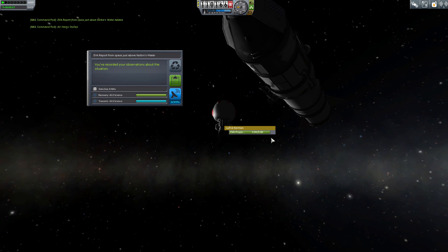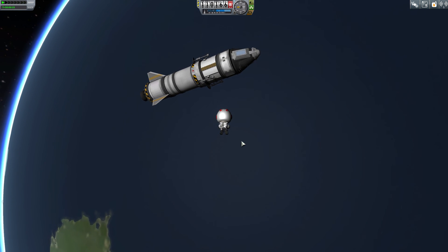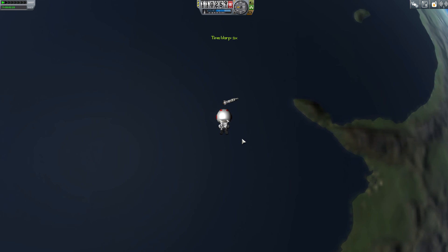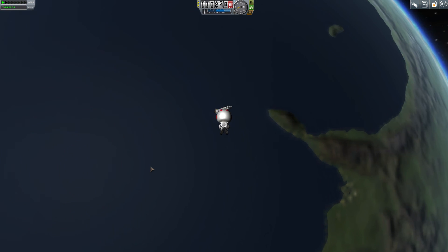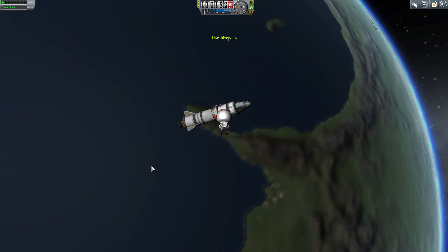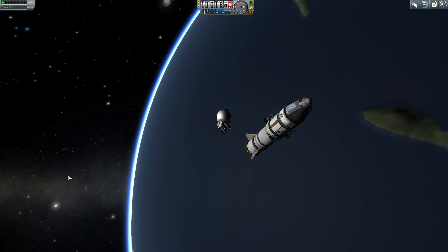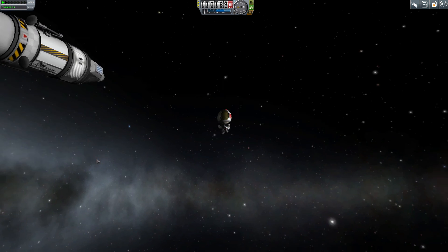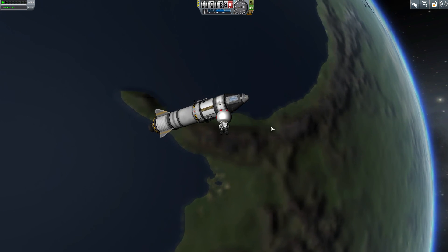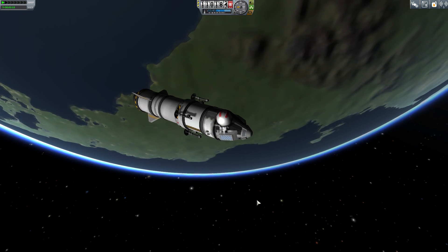Put the RCS on - RCS or whatever it's called. Can we store the EVA data? We need to store it - come back. Did I get it? I got it. Now I'll do an EVA report. We've got eight more science points. Nice. I just wanted to do it over some land - it looks a bit boring over the ocean. Speed things up so I get closer now. It's actually quite difficult to manoeuvre this guy. That's cool though. What's this guy's name again? I can't remember - Lufrid or something wasn't it? Bang.